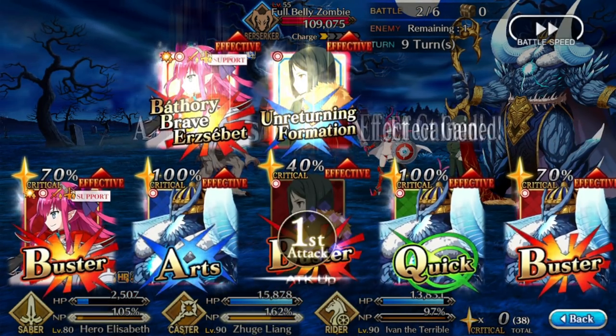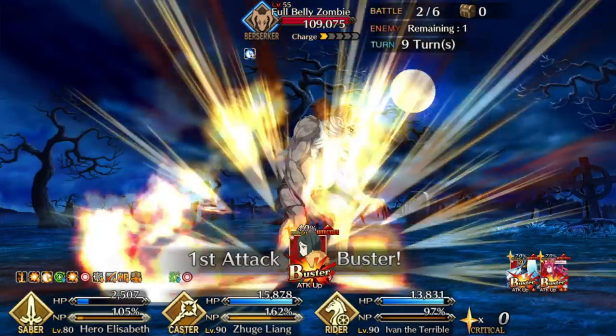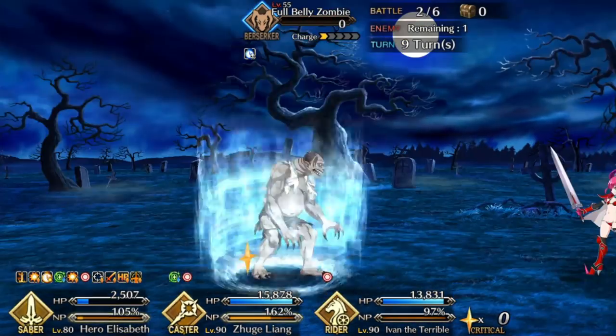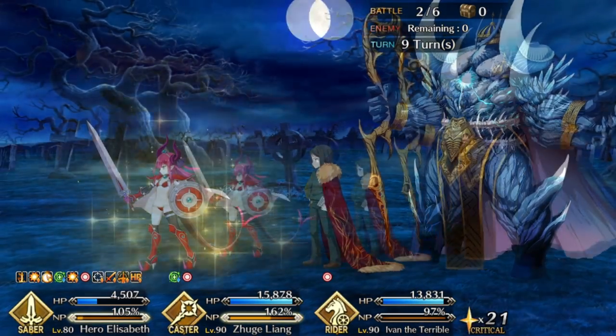As for team compositions, what you really want in this fight — if you're running a proper team — is healing, debuff removal, and buff removal. That last one is really important if you're not running a huge DPS team.